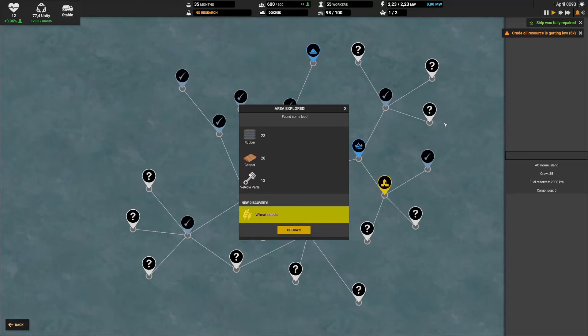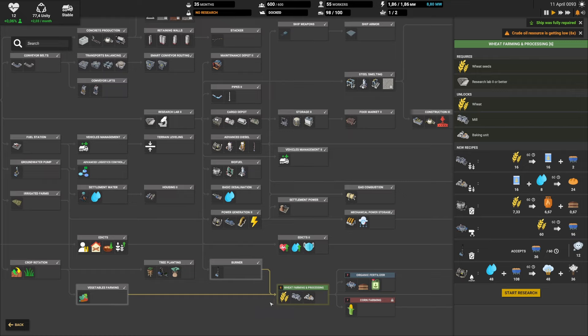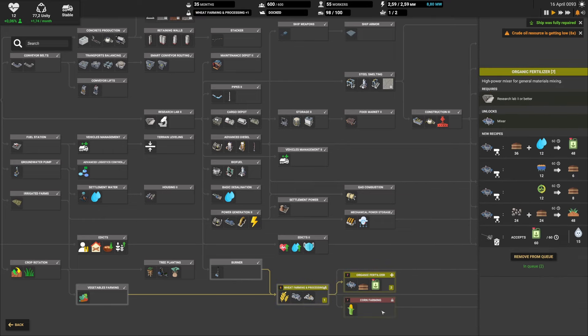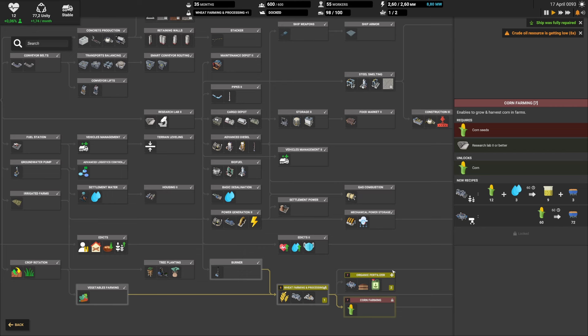One more battle, one more red ship destroyed, and we found some wheat seeds. With this we are now able to research wheat farming and processing at the bottom, which gives access to bread and will be necessary for a few other things. We can also do the organic fertilizer, though unfortunately we still can't do corn seeds because we don't have corn seeds.